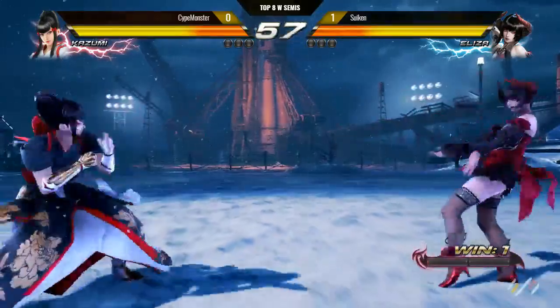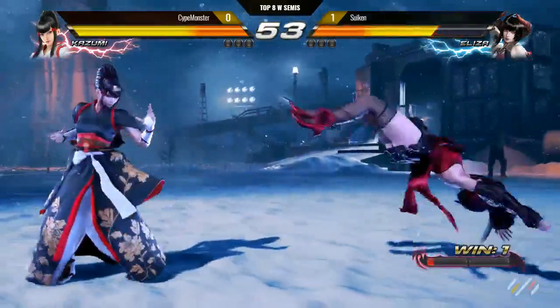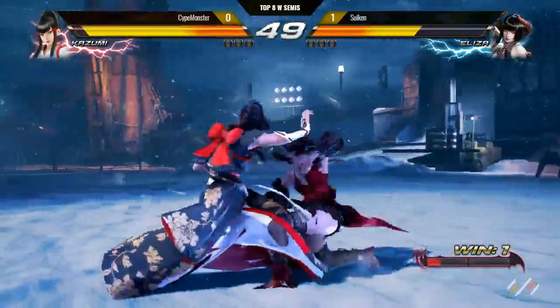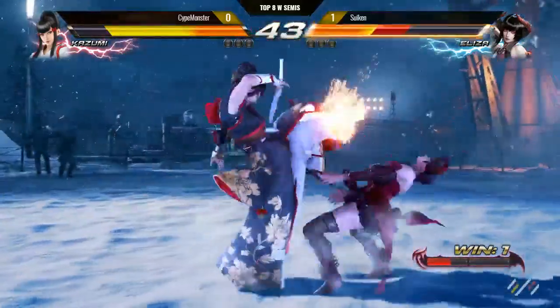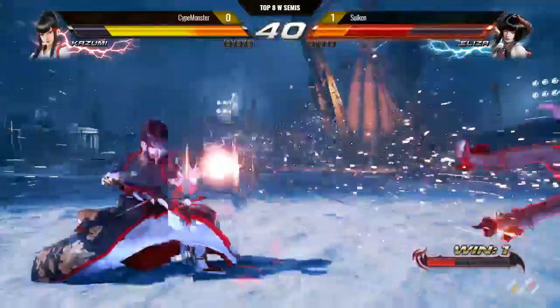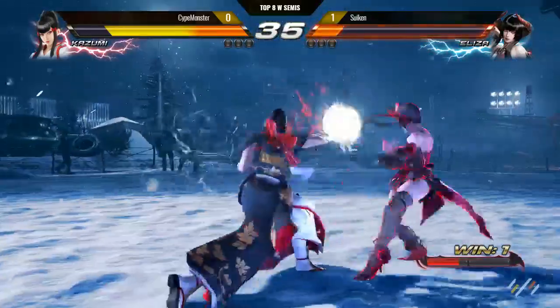All right, now we don't get to explain it. Suikin on the board with one match. Decent punish on the getup hit — oh, that was a launcher. Wow, counter hit. Sightmonster really using his sidestep effectively — he made Suikin whiff about three times on that one. That's the high move I was talking about.